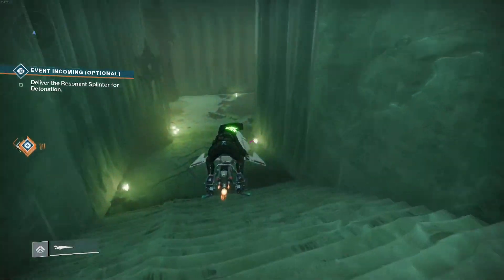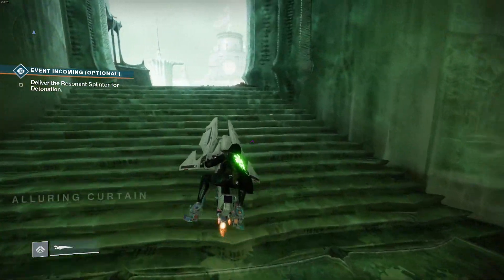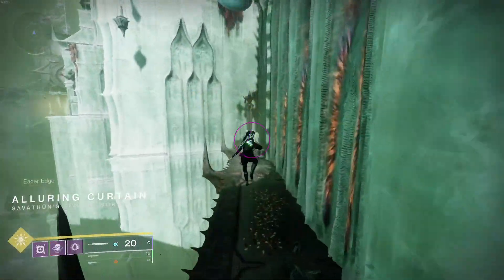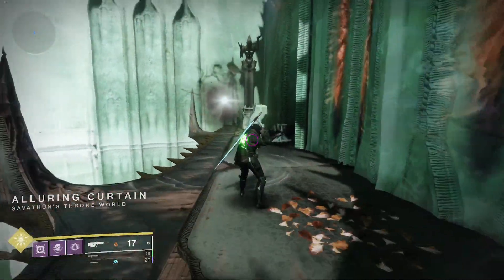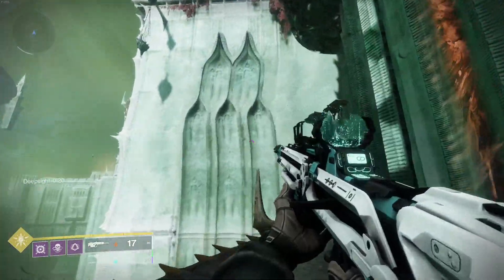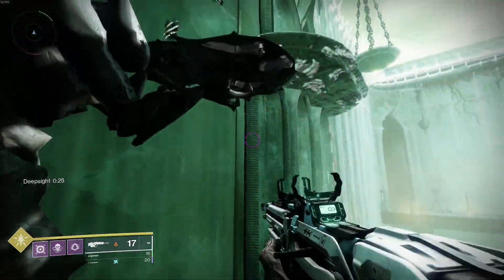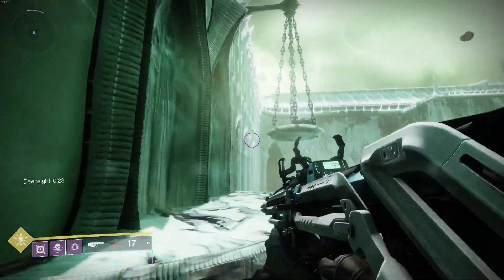What you're going to want to do is take your sparrow here, drop it right around here. You're going to want to swordscape over here — as much distance as possible. Boom — you're going to see this platform spawn. It's hardest on the Hunter; everyone else, I feel like, can do this faster.